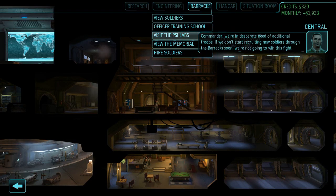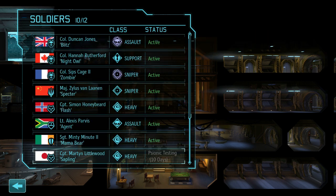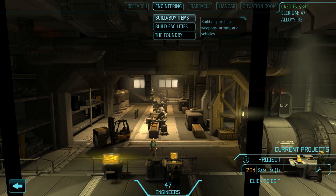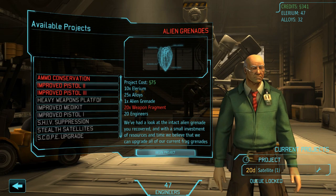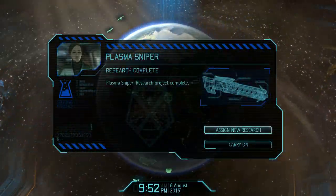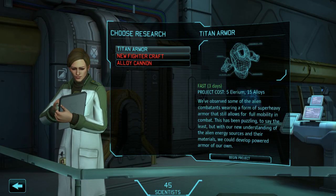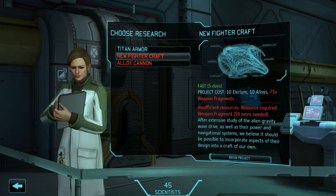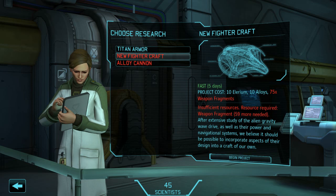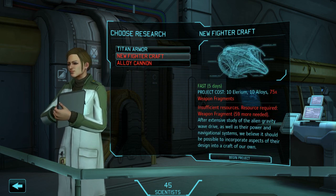Commander, we're in desperate need of additional troops. Yeah, you keep saying that, but I'm fine. We've got two Sai — Duncan and Sips. Nothing worth getting here that we can afford. Plasma sniper rifle coming — nice. We can maybe create one of those. Alright, it's time to research Titan armor — either that or we save our alloys for the new fighter craft. Actually, we can still do both because we'll have the Ilyrium and the alloys. Let's do this one since it'll be done in three days anyway.